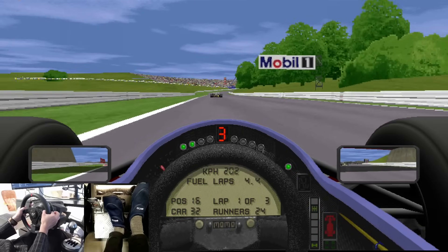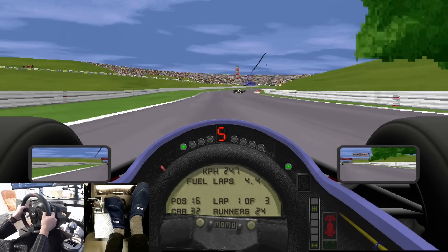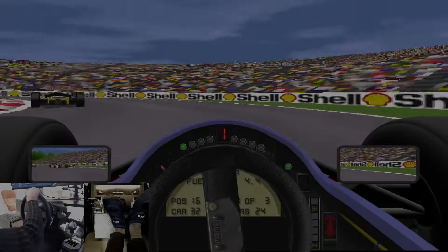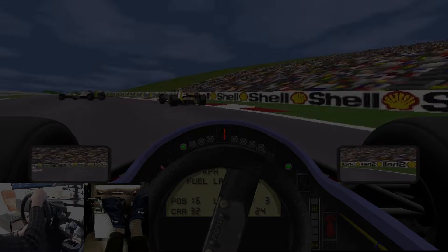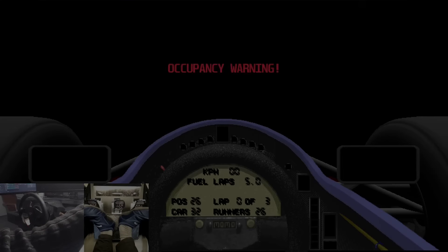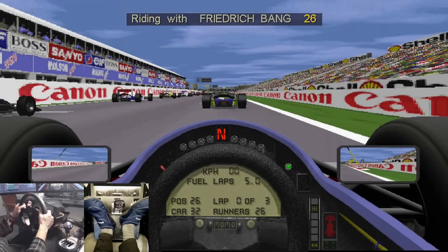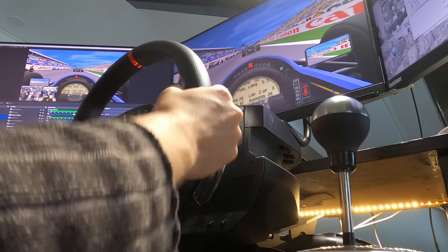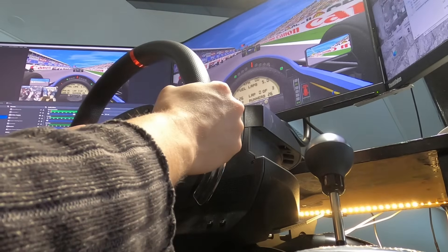What would you want to see in GP2 that before seemed impossible to implement? And of course to end this video we have to do a little quick race against the AI in a Simtek with a manual gearbox. Here we are at the back of the grid in our 1994 Simtek Ford with a manual transmission.